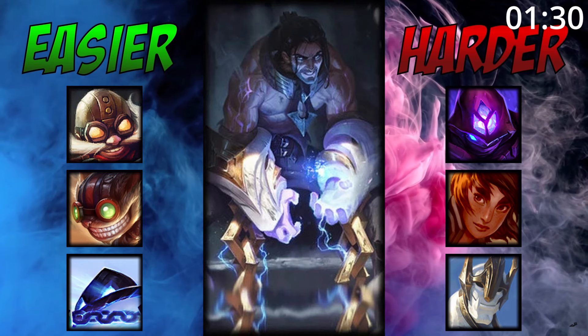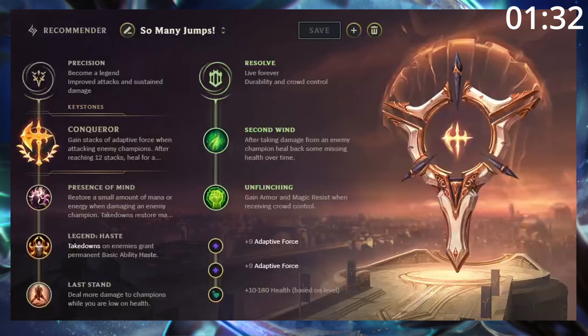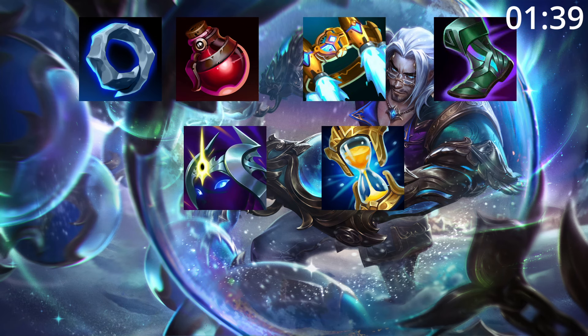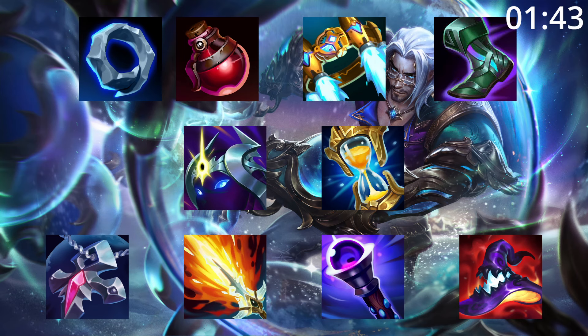However, he can struggle into champions who can keep him locked down. For runes, take Conqueror — he procs it incredibly easily. For build order, start Ring and Pot into a Rocket Belt and Tier 2 Boots. After this, a Cosmic Drive and Zhonya's are great pickups before finishing your build with any of these as needed.